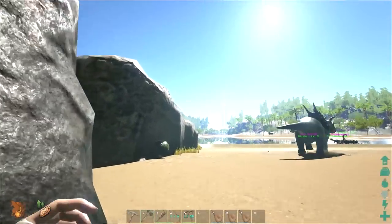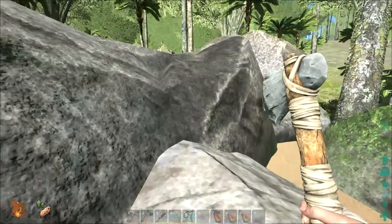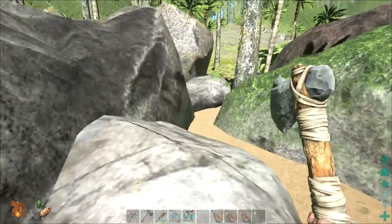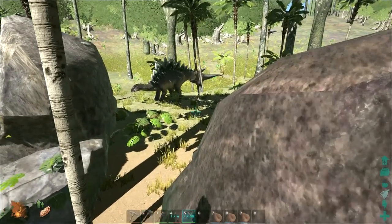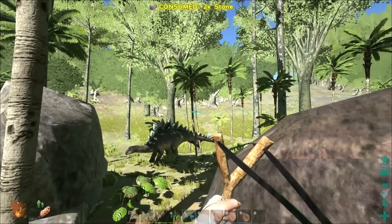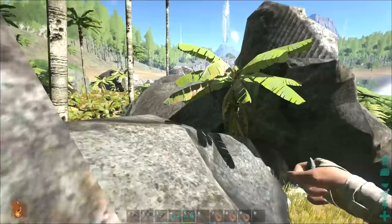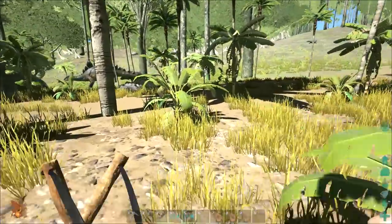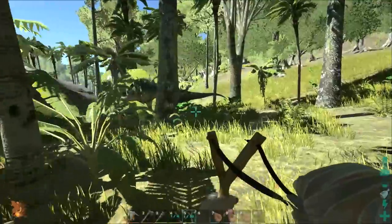It doesn't look like there's a way for me to get up on top of that rock. Maybe from over here - I might be able to get him from right here. I ain't trying to do this the right way. I would if I had Trank Arrows, but it seems like he's in no position to argue. We may have to knock out the Stegosaur too to get it done. Hooray for trees.